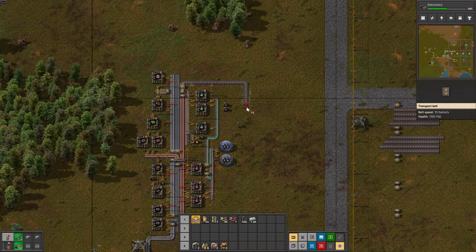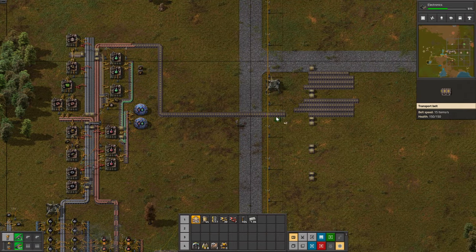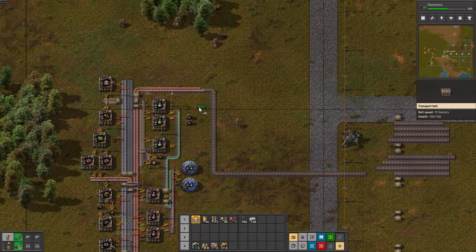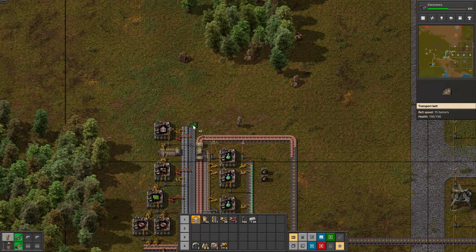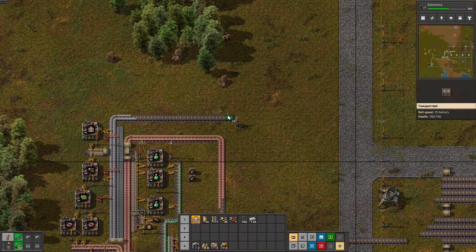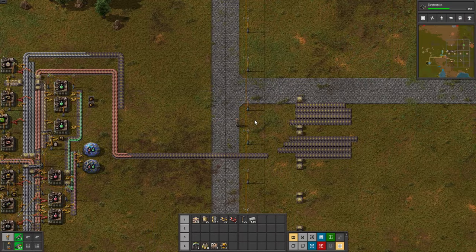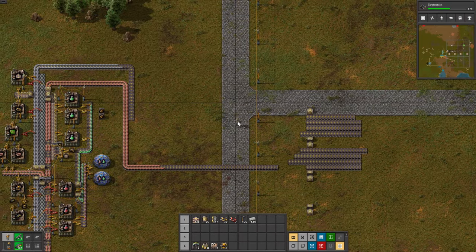Let's take the copper from the jumpstart base and drag that to the belt. Let's do the same thing with iron. Now I'd like to explain a few important concepts in Factorio — specifically how to balance belts.